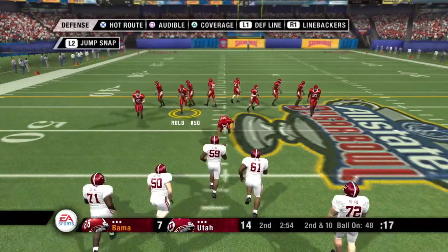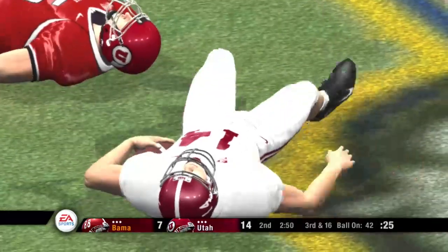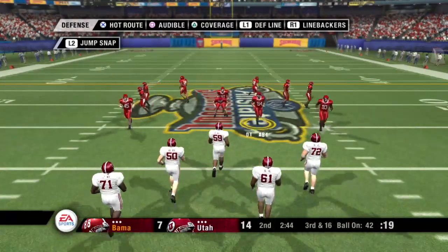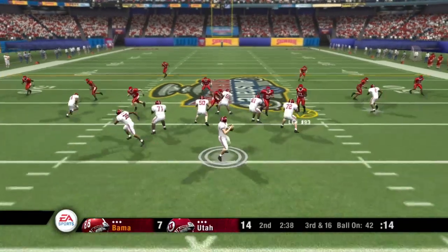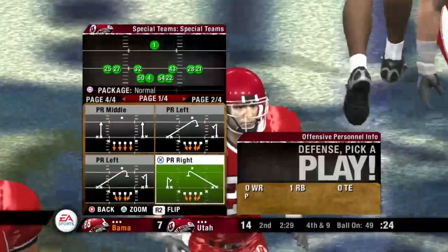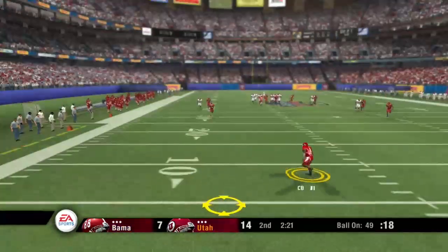It's second and ten. The Crimson Tide come out with a shotgun — they go with the option, they'll knock him down for a loss. There was just no daylight on that play, and the defensive lineman was the reason. That's one way to get involved in the game. It's third and long, ball on their own 42. The Crimson Tide line up in the shotgun, four wide receivers split out — he drops back, tackle at the 49-yard line. Nice stop by the defense — they let him catch it, but they were not going to let him get that first down. It's fourth down.